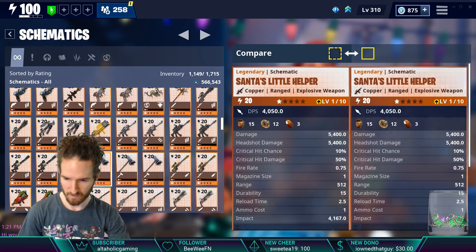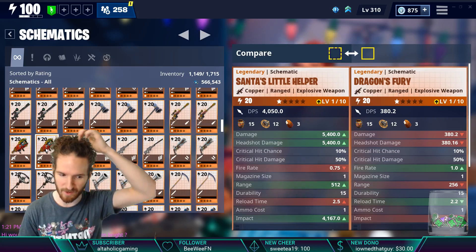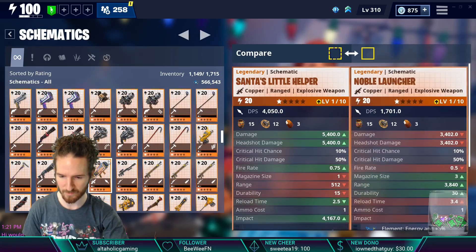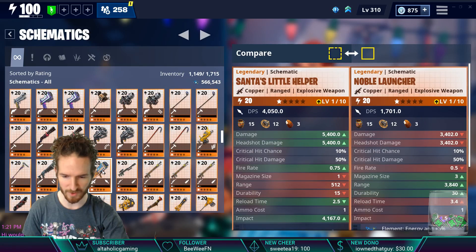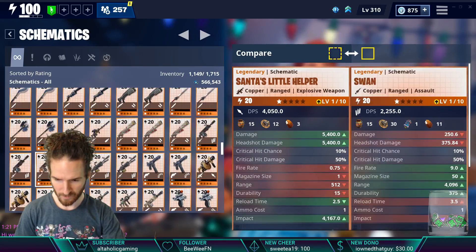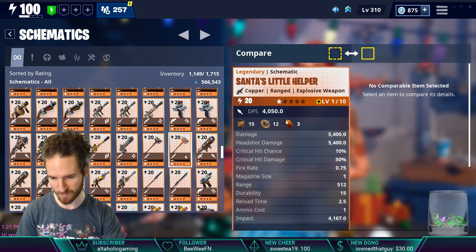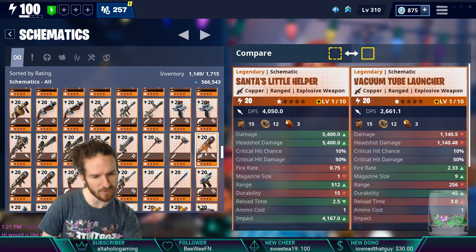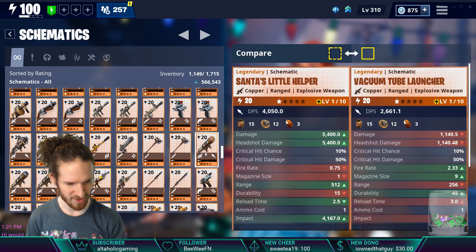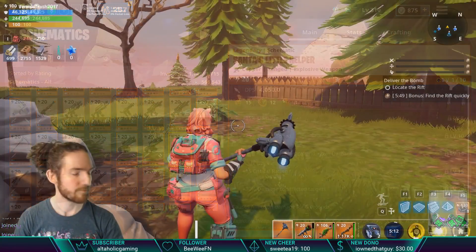Let's look at other rocket launchers for comparison. The Dragon's Fury — you shoot basically an exploding cloud of damage over time — doesn't compare. The Noble Launcher and Quad Launcher both have no significant impact stat. The Trash Cannon doesn't compare either — Santa's Little Helper is more powerful. The Vacuum Tube launcher fires three shots, so if you land all three on target it could potentially be close, but it's hard to judge since I don't use these regularly.